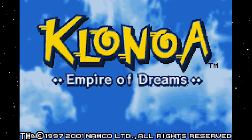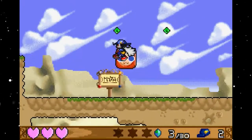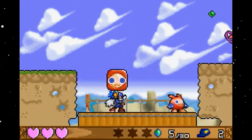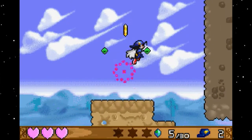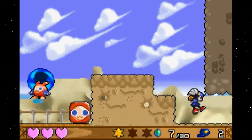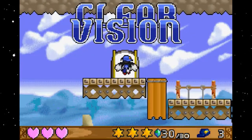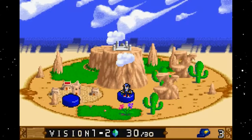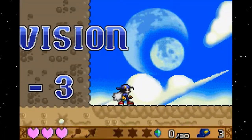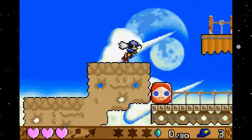Clonoa: Empire of Dreams is a charming and delightful puzzle platformer developed by Namco for the Game Boy Advance. Released in 2001, the game offers a whimsical adventure with clever puzzles and lovable characters. Players take on the role of Clonoa, a cat-like hero with long ears, on a quest to rescue dreams that have been stolen by an evil emperor. Clonoa can use his magical wind bullet to grab enemies or objects and use them as platforms or projectiles. The game's puzzles revolve around using Clonoa's wind bullet skill creatively to solve environmental challenges and reach new areas.